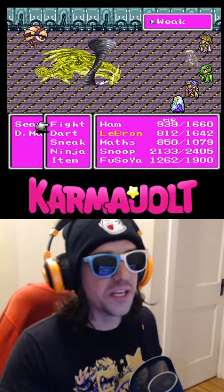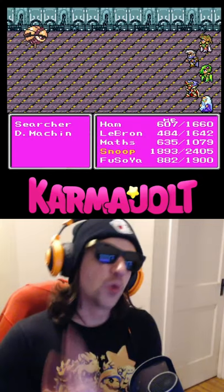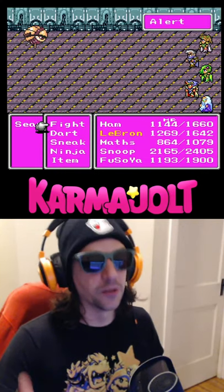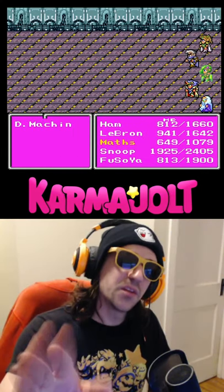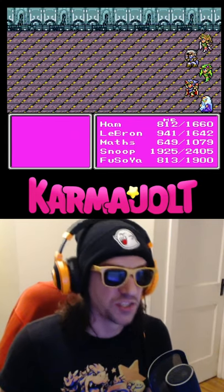Have Fusoya cast the Weak Spell on the dragon, then have somebody kill that dragon while you quickly use another party member to use a life potion on him, then hit the Searcher again so that he'll spawn another dragon. Repeat the process, then close out the battle, and each of your party members will gain a bunch of level ups.